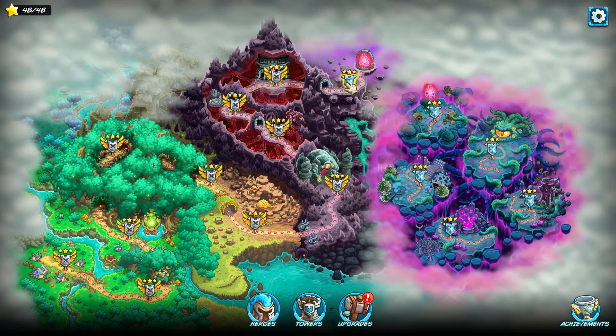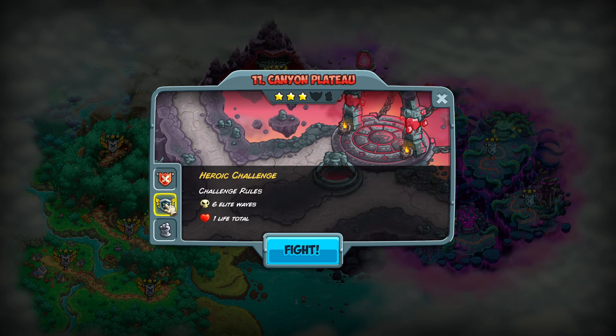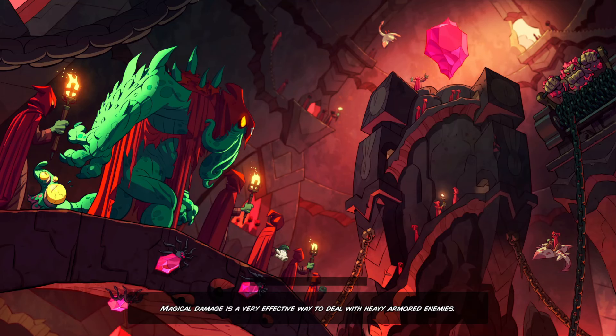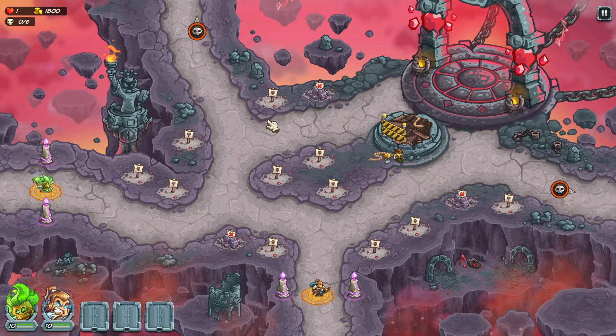Hello and welcome, my unfortunate looking people. It's SJB here playing Canyon Plateau's Heroic Challenge. This is six elite waves of awesomeness with only one life — one mistake and you're done. So I'm going to set you guys up real quick.